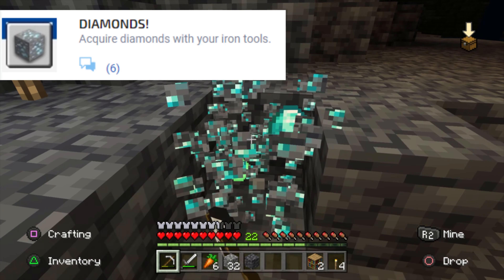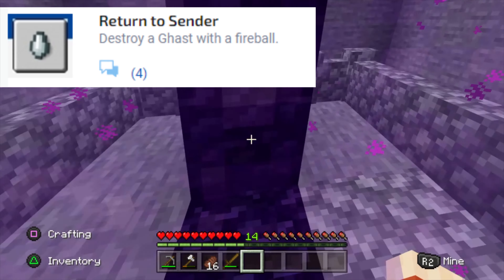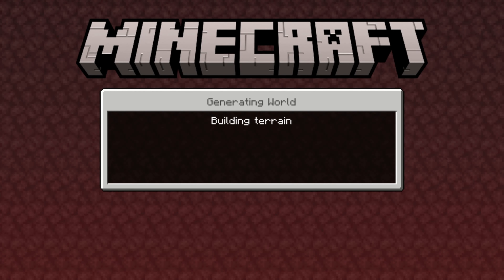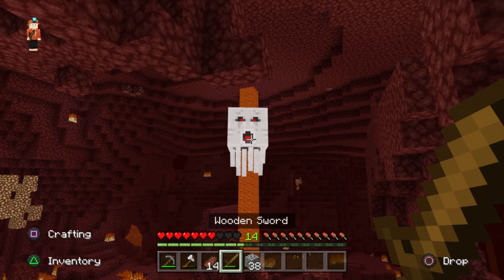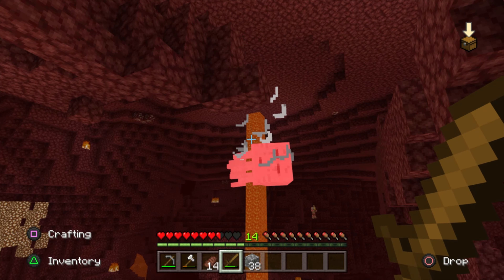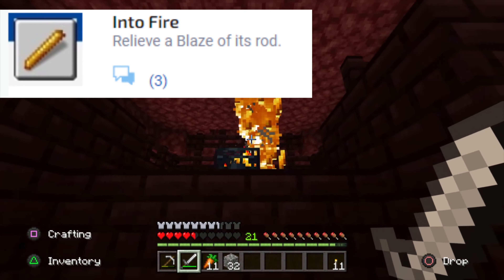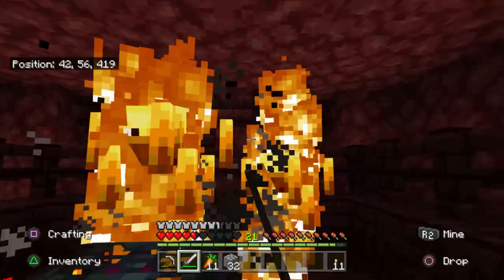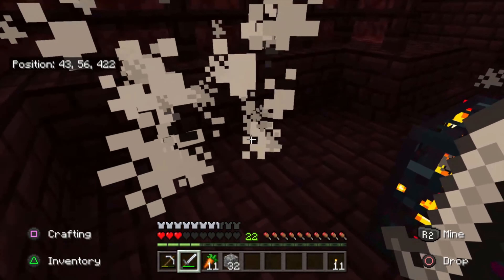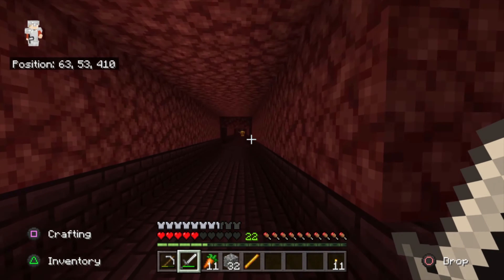Diamonds: acquire diamonds with your iron tools. Return to Center: destroy a ghast with a fireball. Now that you have a nether portal built, jump inside where you will find ghasts floating around the nether shooting fireballs. Once you find a ghast, wait for it to shoot a fireball at you and, timing it correctly, hit it back at the ghast. Into Fire: relieve a blaze of its rod. Since we're in the nether, find a nether fortress, look for a blaze spawner, and if you kill them they drop a blaze rod.